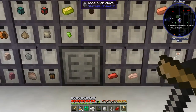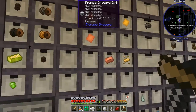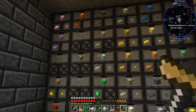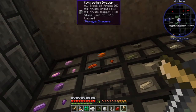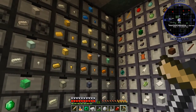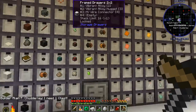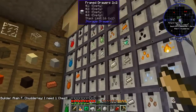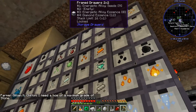Those aren't it — redstone, conductive. I thought we had some energetic here somewhere. I don't think I put it up there. What's up here — ardite? I don't think we have energetic, although I could have sworn we made some. Oh, we do make some energetic — there we go, awesome!